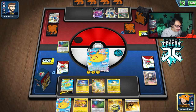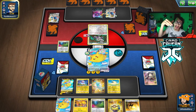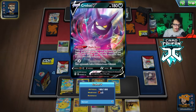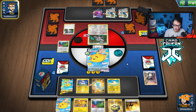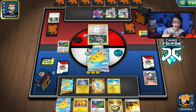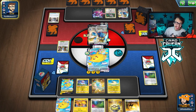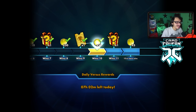Max Balloon can't one-shot Crobat, but in this scenario my opponent just can't do anything. They have fewer cards in the deck than I do. If I'm spamming Max Balloon and they're out of Boss's Orders they can't win — that's what I'm aiming for with Pikachu VMAX. Looks like we're gonna see a concede — they're out of here! Flying Pikachu is taking names on these basic decks. It's insane.